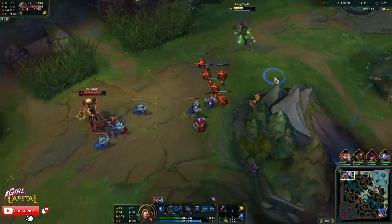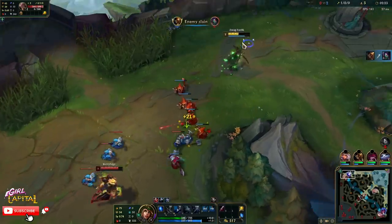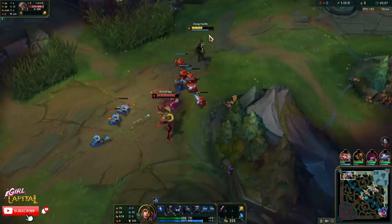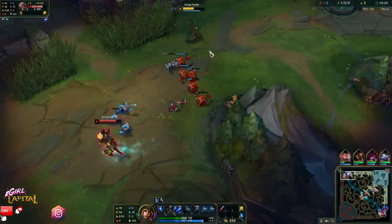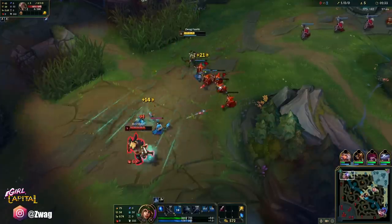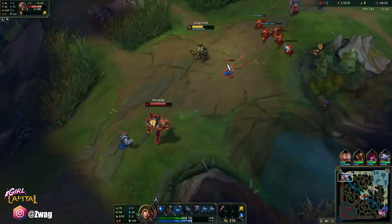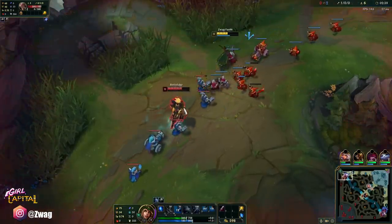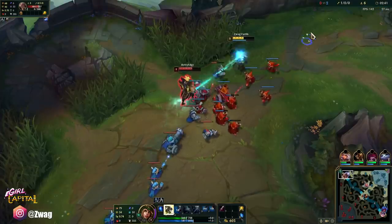Every single one of those minions didn't give me the gold — what a scam. Actually, I got some health back; I thought I was way lower. That potion carried me. Cheap Shot even applies on our autos — we got true damage. Got the Grasp damage.